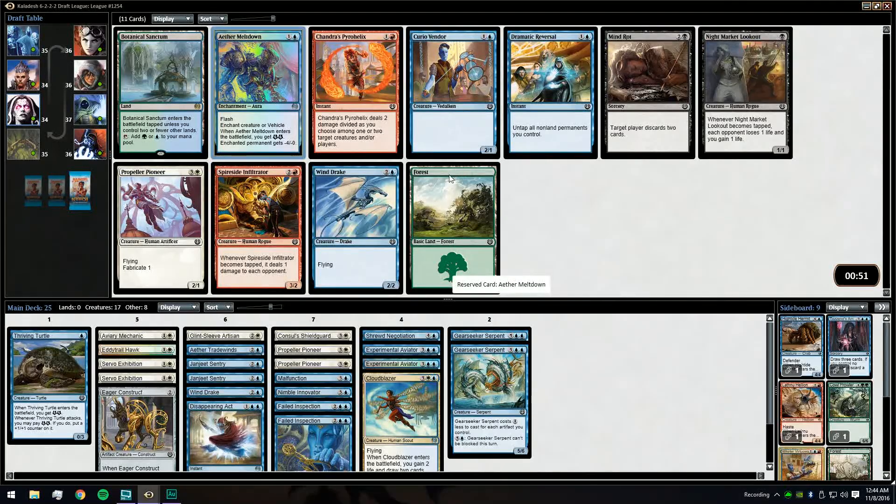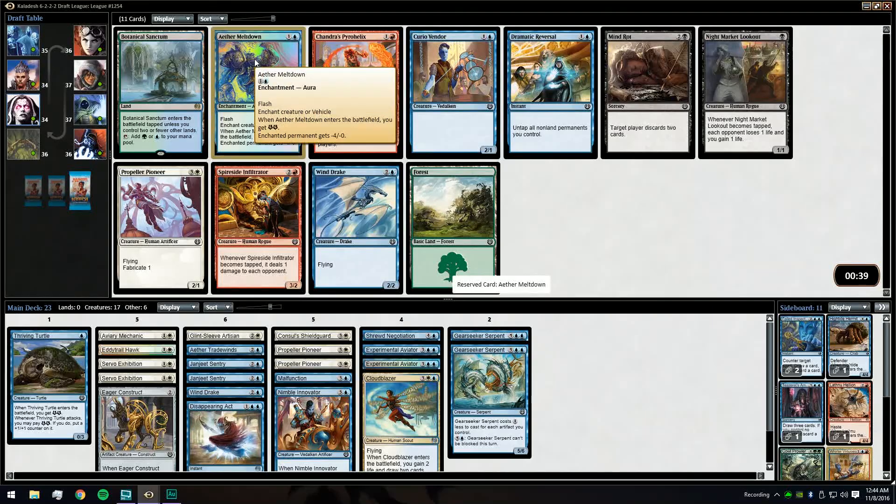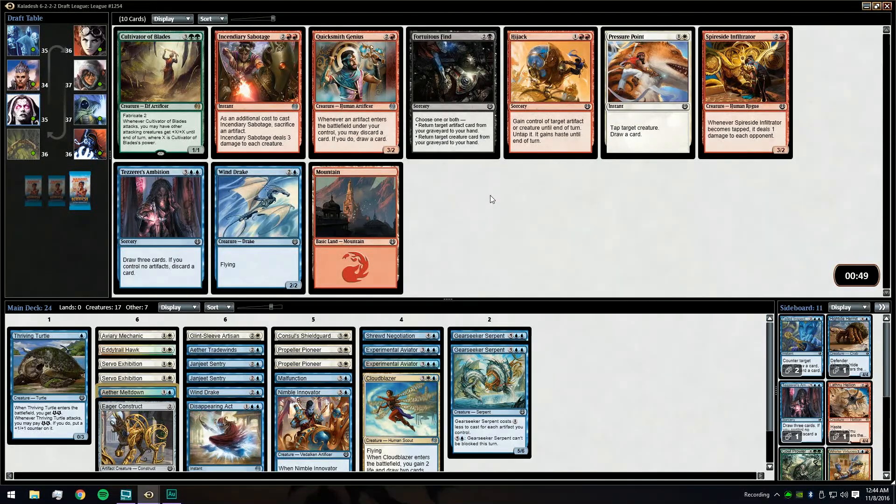Aether Meltdown is solid — it's a foil one at that, only missing out on a Propeller by taking it. Don't necessarily hate Pressure Point in this kind of deck just because it cycles, draws us a card, slows down their plan — but we're just going to take Wind Drake here. It's going to be very skies-heavy.